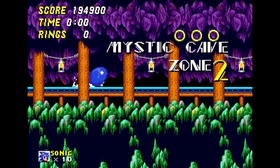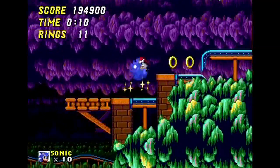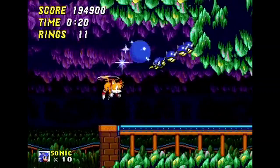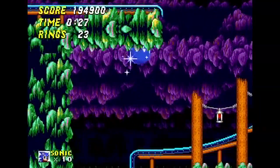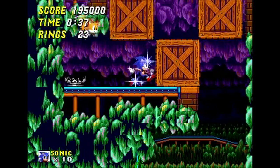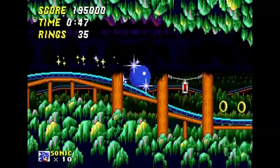So Mystic Cave Act 2. One thing I want to mention here — if you remember earlier in the playthrough, I said Casino Night has different music for the multiplayer of this game. This level is also in the multiplayer and it does have different music, and I actually like that one better than this one too. They saved all the good music — all the unused music — for the multiplayer versions of the levels. In the multiplayer of this game, it's a split screen two-player mode where you just race through the levels. There are four zones included: Emerald Hill, Casino Night, Mystic Cave, and the Special Stage. They used different music for that — it's unused music from levels that were in this game but were taken out for some reason, because they're pretty cool levels. There are plenty of ROM hacks to fix that, though.